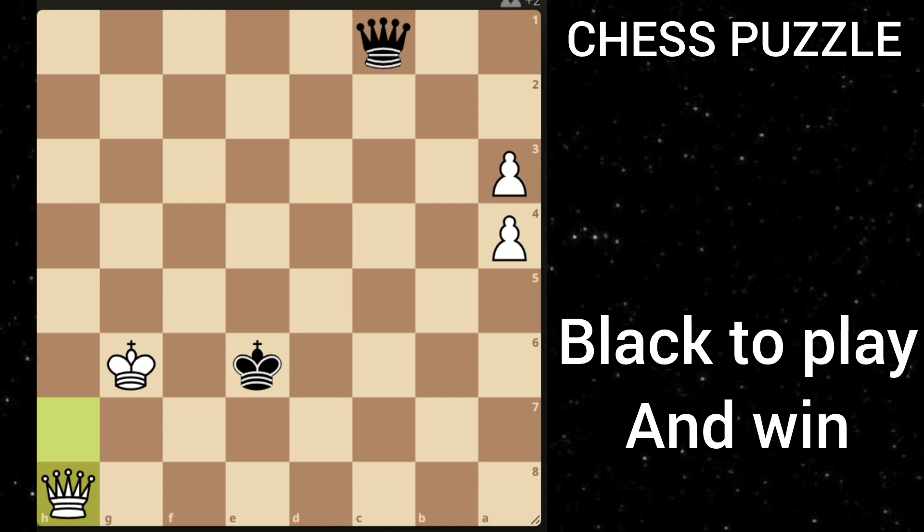What about king g6? After c3, h6, c2, h7, you promote your queen. Here, as you can see, black's king is shouldering white's king. Going up is a bad move because of queen to h1 check, which will win the queen.